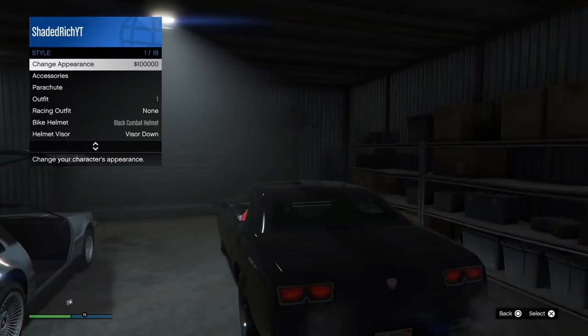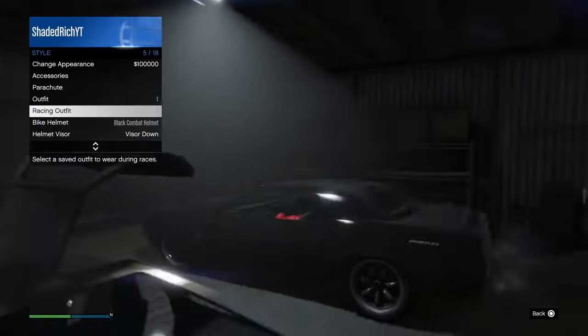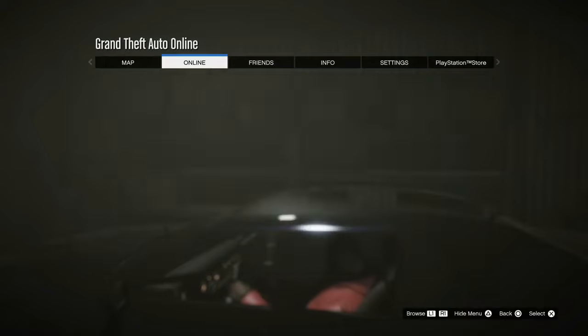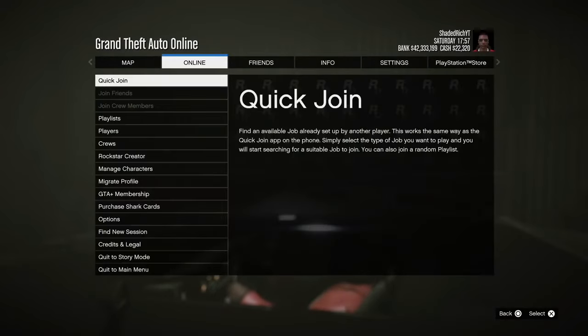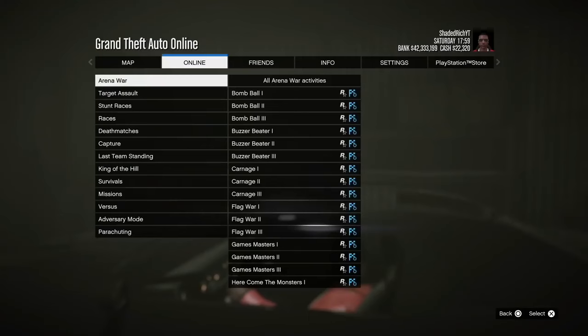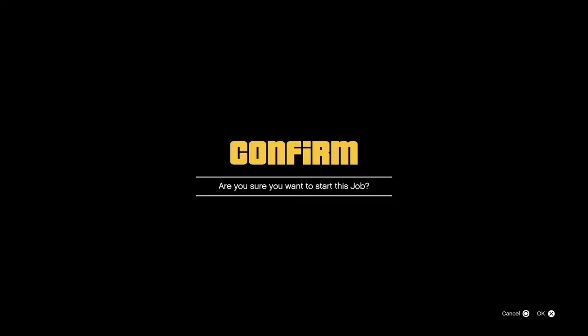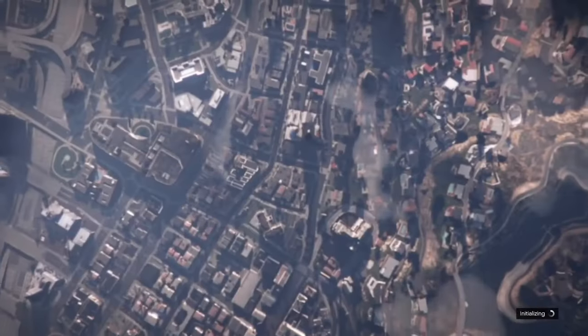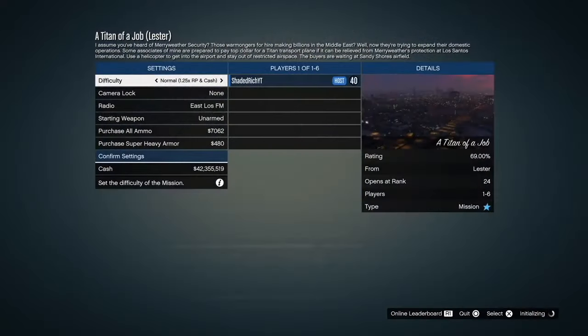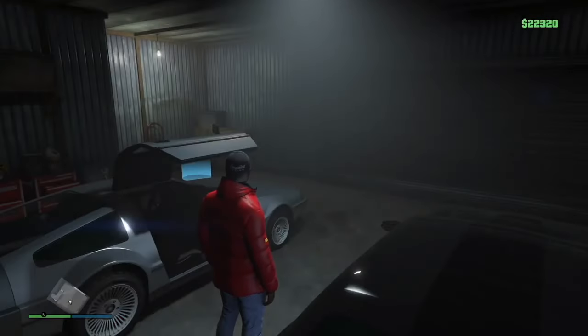Once you've done that, go sit in the car you don't care about losing. Then go to your interaction menu, go to styles, and change to a racing outfit — we're trying to get a yellow circle to pop up. Click pause, and in the background the yellow circle will pop up. Go to Online Jobs, Play Jobs, Rockstar Created, then Missions, and type in 'Titan of a Job.' Select it and load up into the clouds, then simply change from unarmed to a regular weapon and exit.